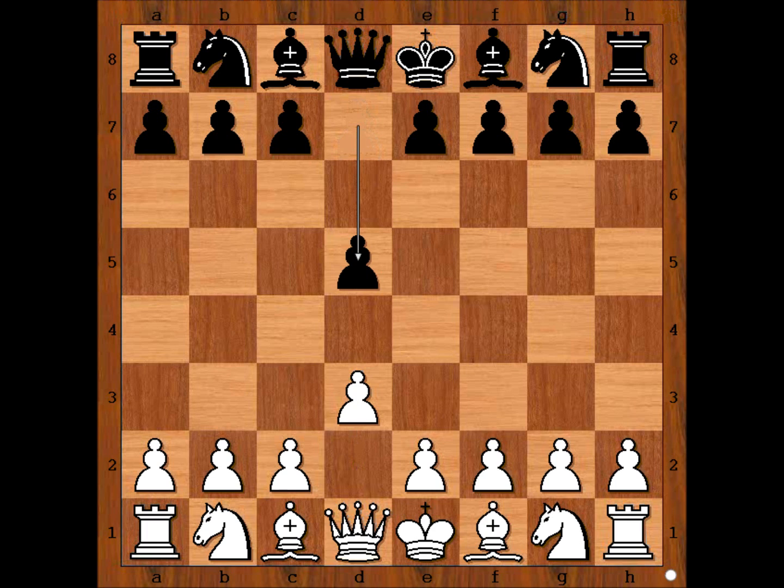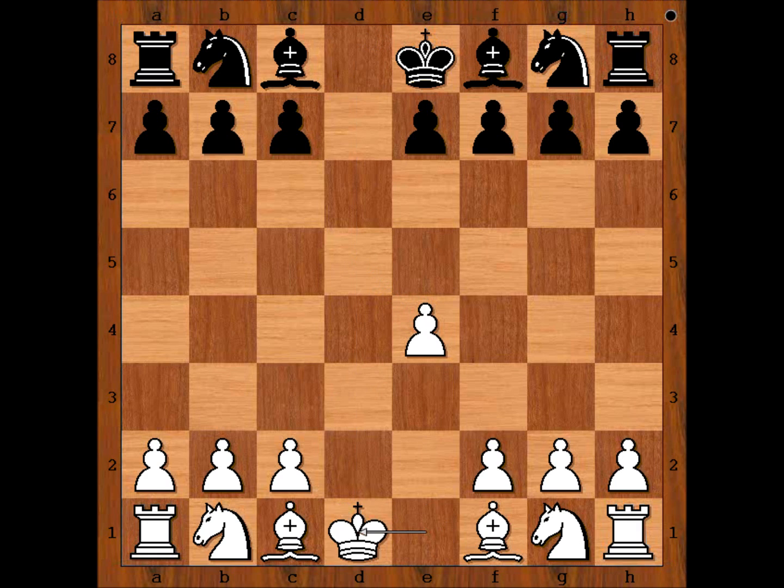D5, E4 — somewhat unusual. G3 and N2F3 are most often played moves. We have E4, E6. Is D takes on E4 possible? It is definitely possible. And now if D takes on E4, the queens are exchanged. Black is fine. We have E6.